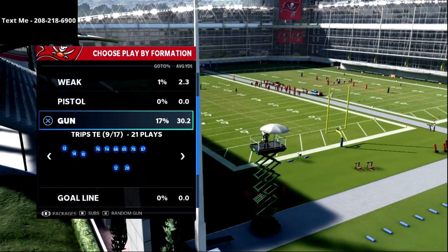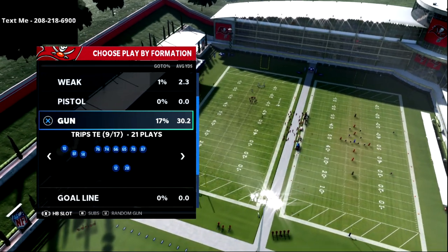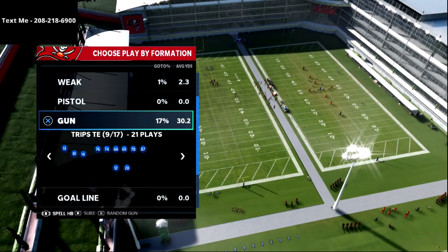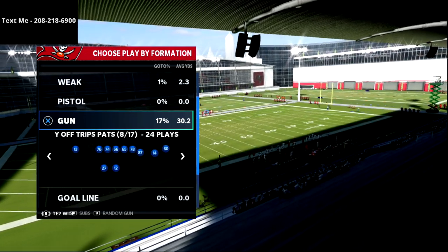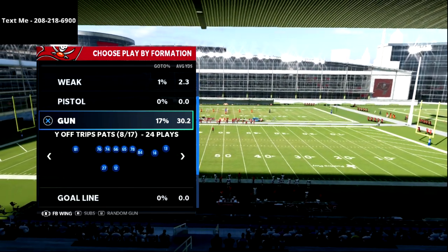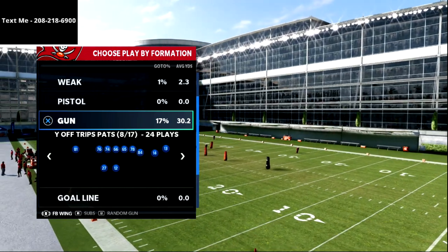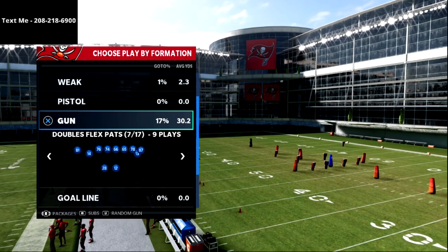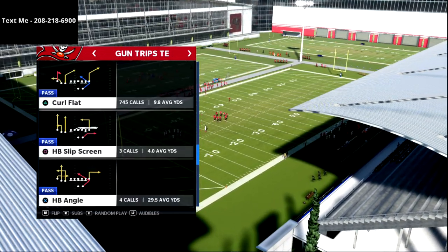The other thing is packages — flick the right joystick left and right to create different packages, putting different players in different positions. For example, out of U-Trips one of the best packages is the fullback wing package, which puts your starting fullback at tight end so you can get a running back at tight end if your depth chart is set up right. Most ebooks will tell you what to do in situations like that.